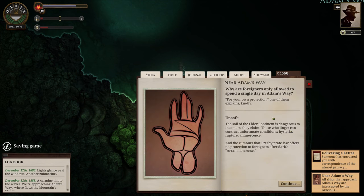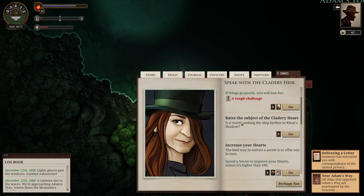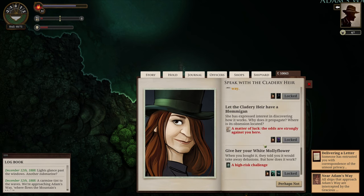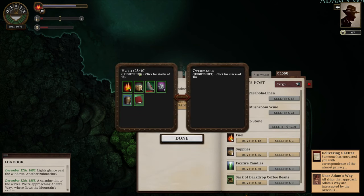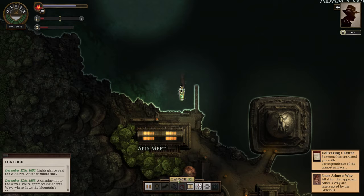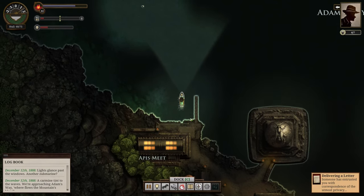For your own protection — the soil of the outer continent is dangerous to incomers. Those who linger can contract unfortunate conditions: hysteria, rapture. And the rumors that Presbyterian law offers no protection to foreigners after dark? Errant nonsense. Let's see what she has to say. Is it worth seeking the ship further in Khan's Shadow? Our cargo hold is looking a little full, so I'm not going to bother with the coffee beans. Let's head up to Khan's Shadow — it's a straight shot north past the Utter Shroom, which is perfect.